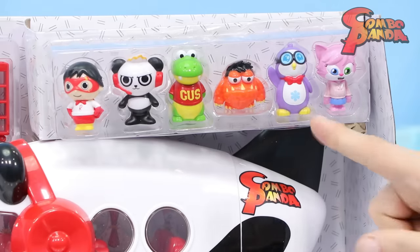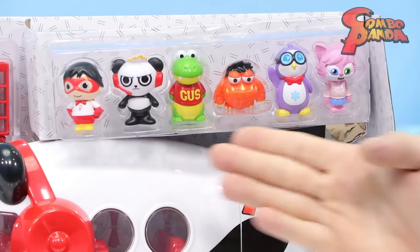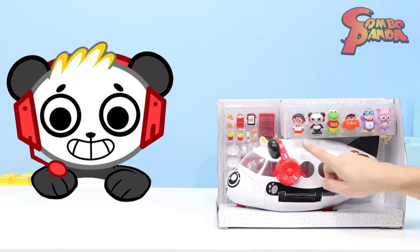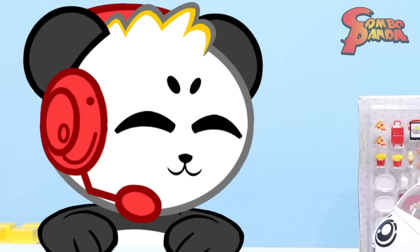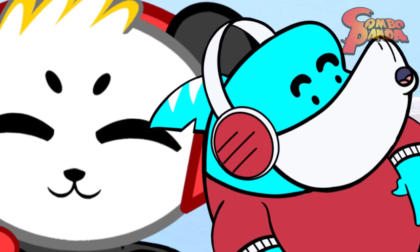And we got Moe, he's just chilling out. Peck's really happy to be there — he's like, hey! And we even got Alphalexa! It looks like Big Gil didn't make it though. He must have been a little too big. Not cool, dude. Not cool at all.